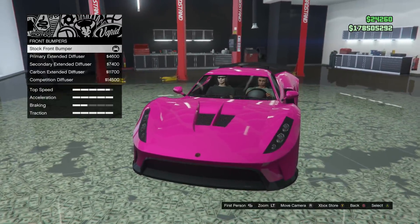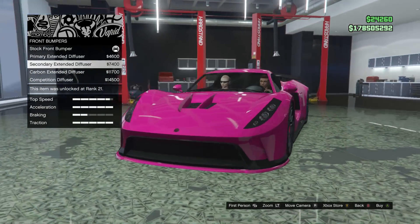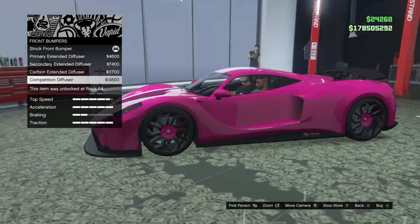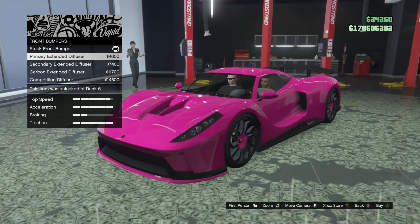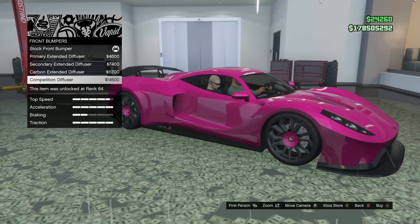Alright, let's check out bumpers first. We got primary, we're going to go for front bumpers — we got primary extended diffuser, secondary which is also hot pink right now, the carbon, and then we got the competition diffuser. I kind of like the color extended ones, but what do you think? You like the competition one? Yeah, we can go with that one.